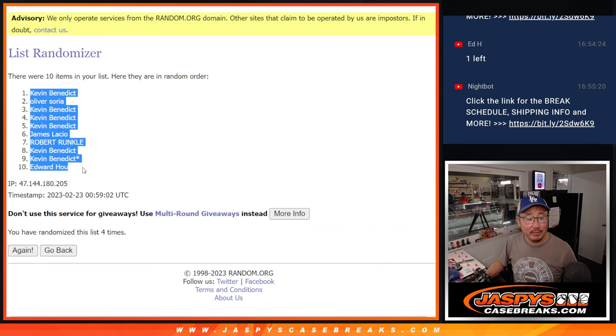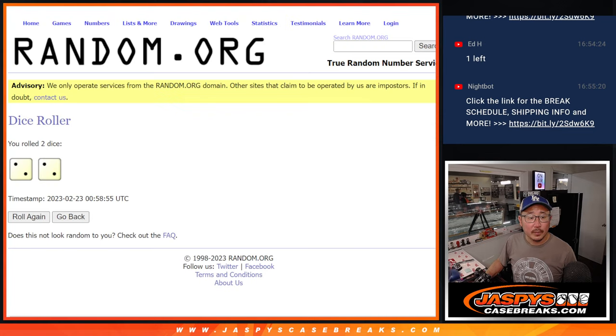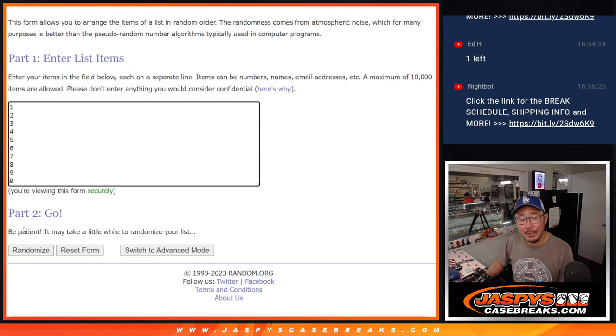After four times, we got Kevin down to Ed. Two and a two — four times for the numbers.